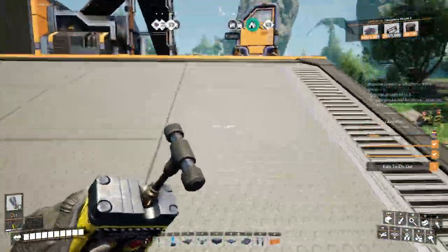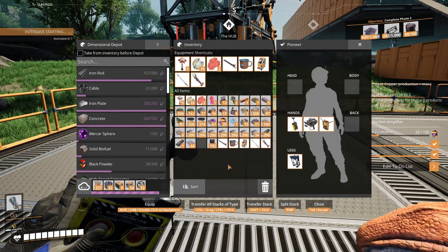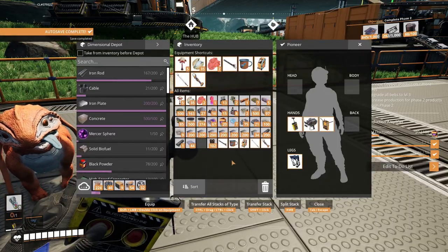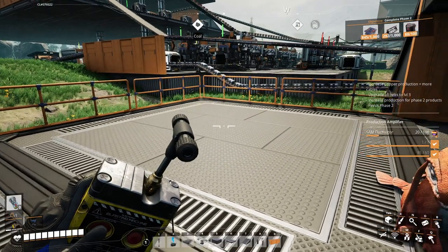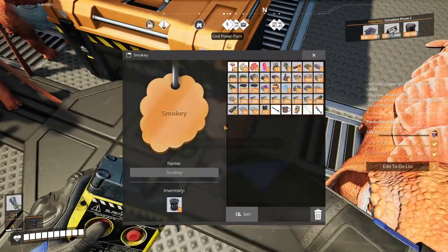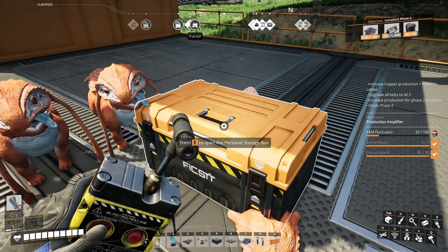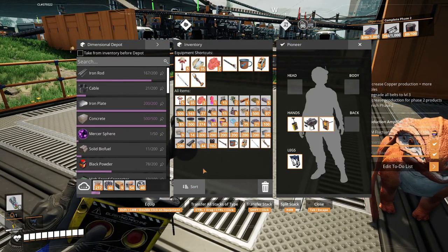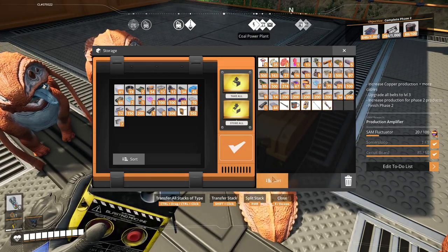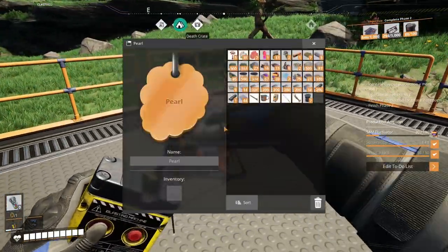Let's see if we got any heavy modular frames over here — yes we do. Put those in there. More stators, more heavy modular frames. You've got some aluminum sheets and rotors. Used modular frames — put some pipes in there. That's it, okay.